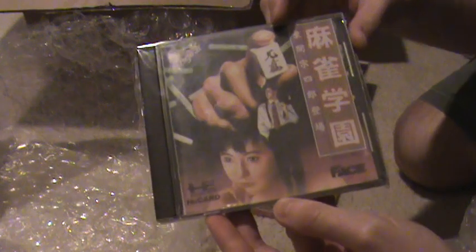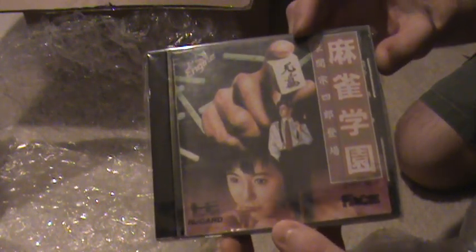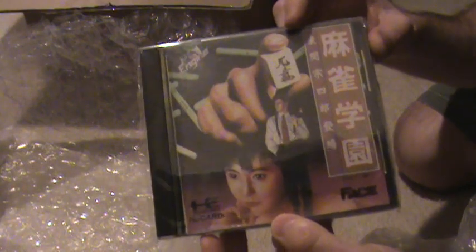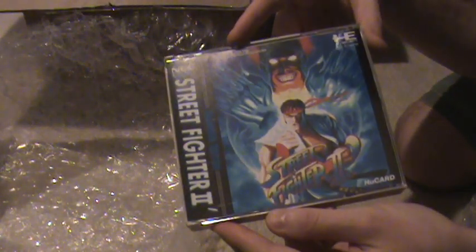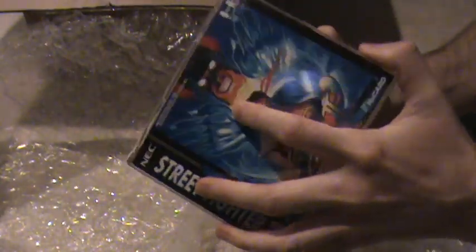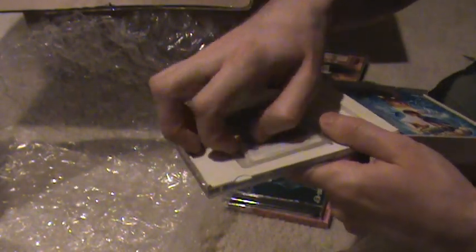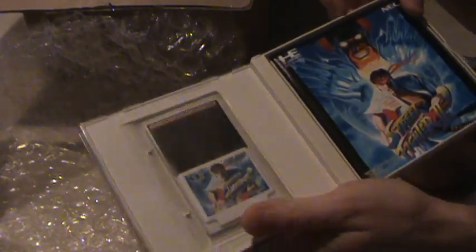Another game right here — this one's Mahjong Gaku N. That should be pretty neat. Right here is Street Fighter 2 Champion Edition. This one comes in the double case. I've got who knows how many ports of Street Fighter 2 already, but this is the PC Engine version, and it's actually supposed to be pretty good. It's got the larger card in there, so that's pretty neat.